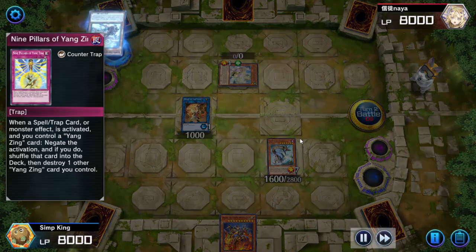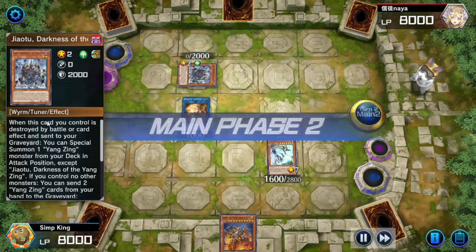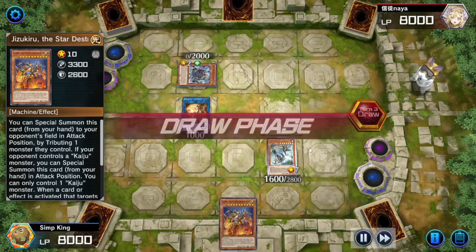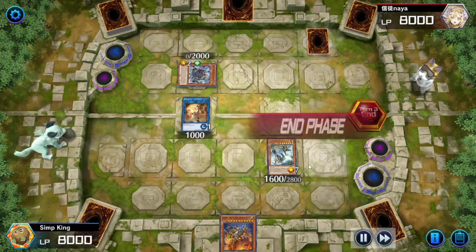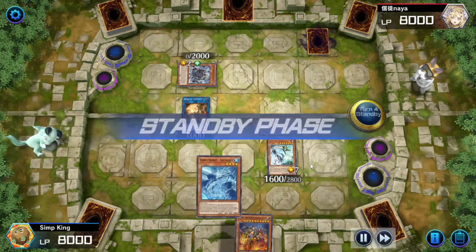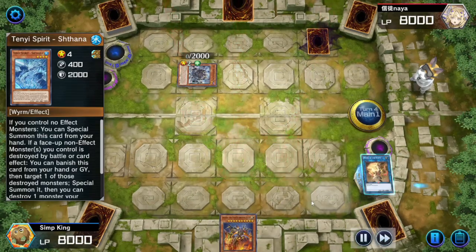Let's get attacking. Opponent is going to summon another monster from the deck, but we're clearing his board out. We still got our Kaiju destroying cards. See if opponent has any more tricks up their sleeve. We'll try our own TenYi Spirit Shthana and now we can make the bad boy - BLS.